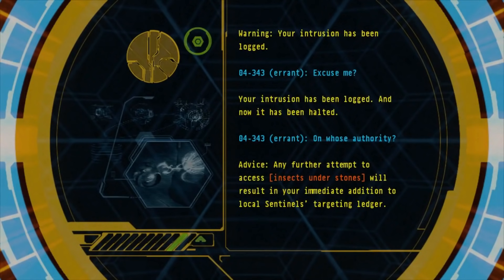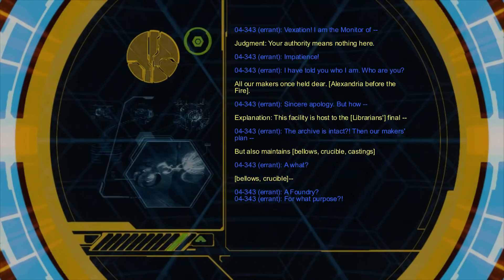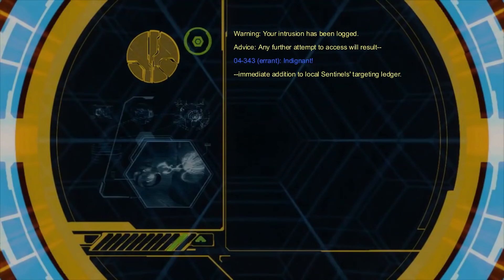Warning — your intrusion has been locked. Excuse me? Your intrusion has been locked, and now it has been halted. On whose authority? Advice: any further attempt to access insects under stones will result in your immediate addition to local sentinel's targeting ledger. Vexation — I am the monitoring— Judgment: your authority means nothing here. Impatience — I have told you who I am. Who are you? All our makers once held dear. Alexandria before the fire. Sincere apology. But how— Explanation: this facility is hosted to the Librarian's file. The archive is intact. Then our makers' plan — but also maintains bellows, crucible, castings. A foundry? For what purpose? Warning — your intrusion has been locked. Advice: any further attempt to access will result — indignant — immediate addition to local sentinel's targeting ledger.